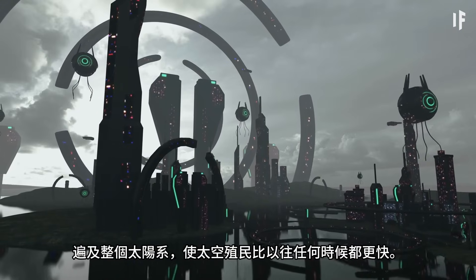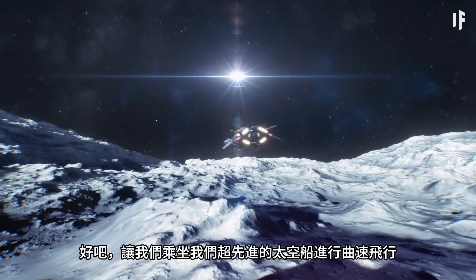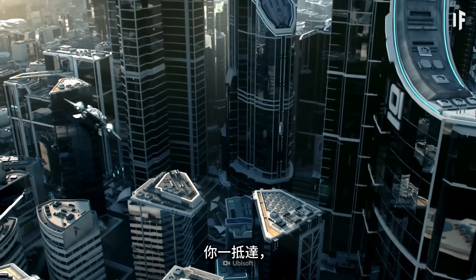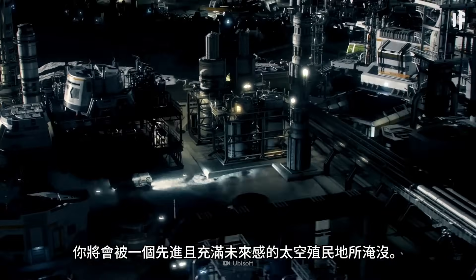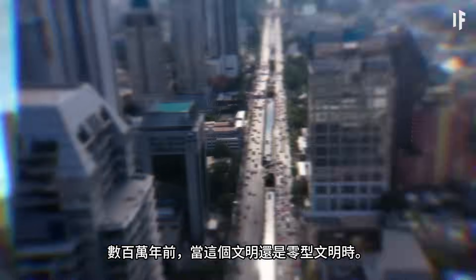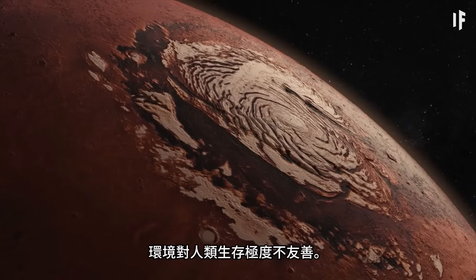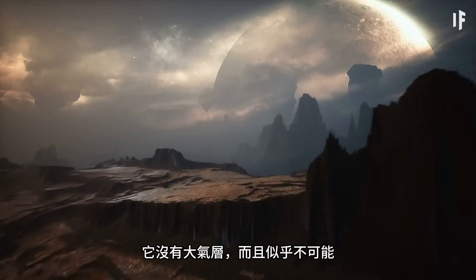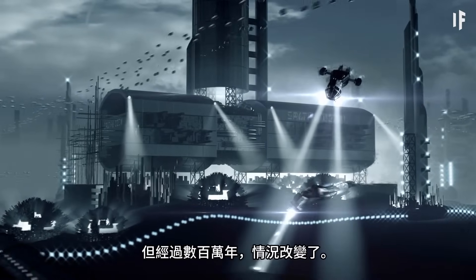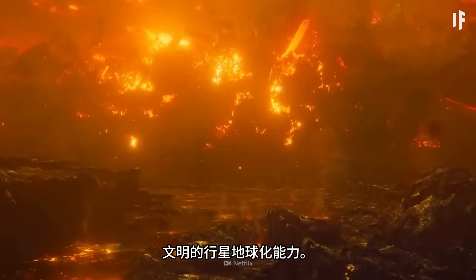What would colonizing space be like? Let's warp over to the Type III civilization's most populated planet. As soon as you arrive, you'll be overwhelmed by an advanced and futuristic space colony — but it wasn't always like this. Millions of years ago, when this civilization was a Type 0, this planet looked similar to what Mars or Venus might look like today. The environment was incredibly hostile to human life, with no atmosphere, and it seemed impossible that billions of people could ever live here. But over millions of years, that changed, largely due to the Type III civilization's power to terraform planets.